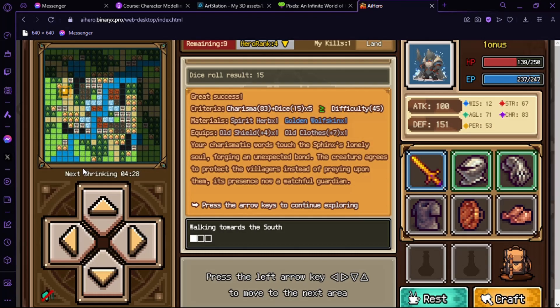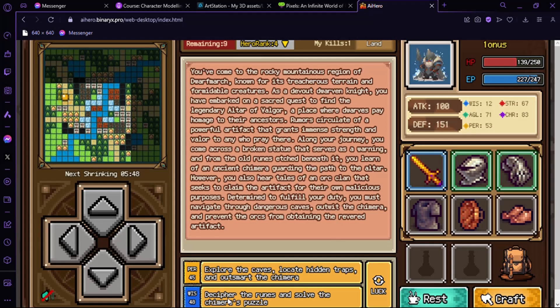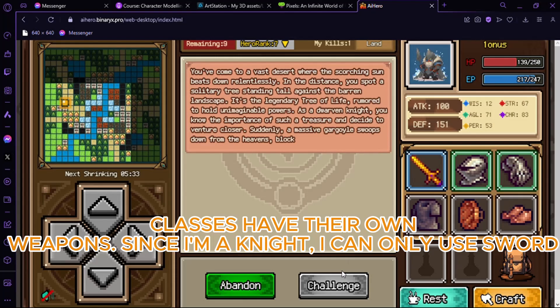We got this — we can move down. Personality 45, wisdom is still so low so we can use personality. Storm rod — we can't equip that because we are a knight; storm rod can only be equipped by wizard.